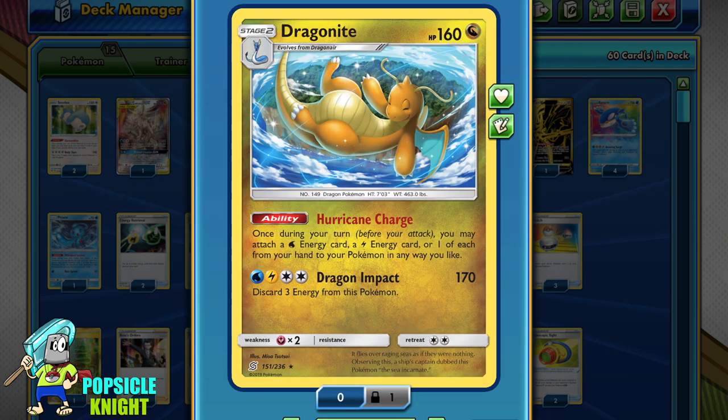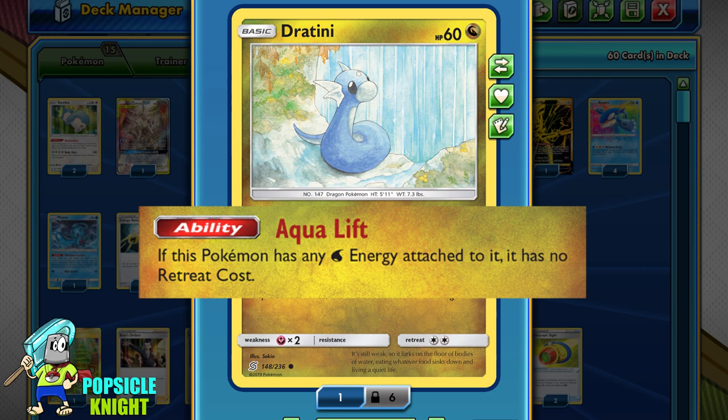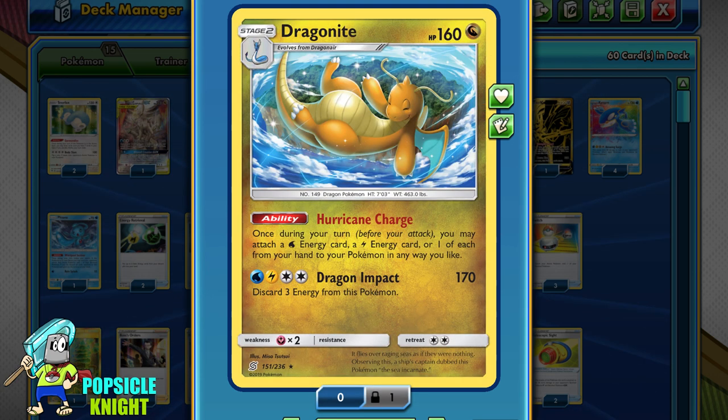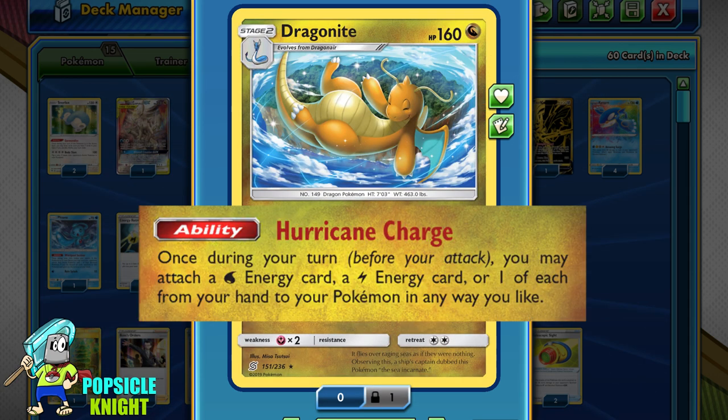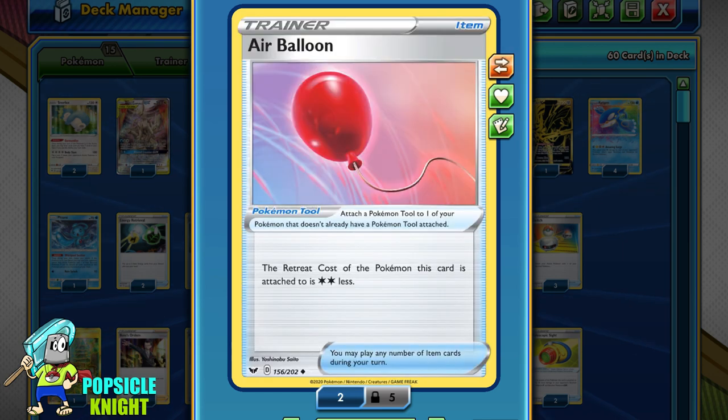I'm also using a 2-0-2 line of Dragonite. I'm using this Dratini as the basic, which has the Aqualift ability — if this Pokemon has a Water Energy, it has no retreat cost, which is handy early game. We'll use Rare Candy to evolve from Dratini straight to Dragonite, which has the Hurricane Charge ability. Once during your turn, you can attach one Water and/or one Lightning Energy from your hand to your Pokemon in any way you like. Since it's a Stage 2 it takes time to set up, but it's very important in the late game to fully energize Kyogre fairly quickly. Be sure to attach an Air Balloon on Dragonite or Zacian V for easy retreats.